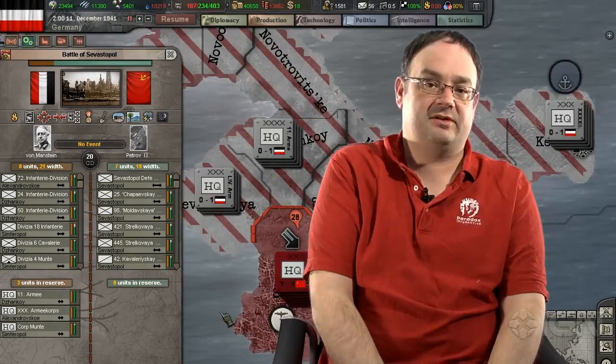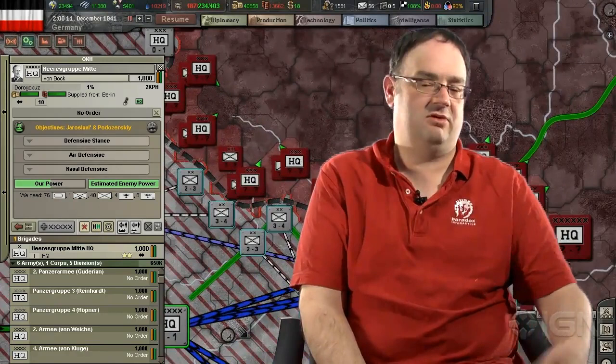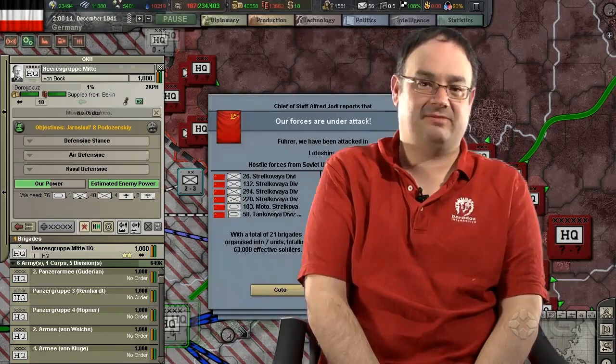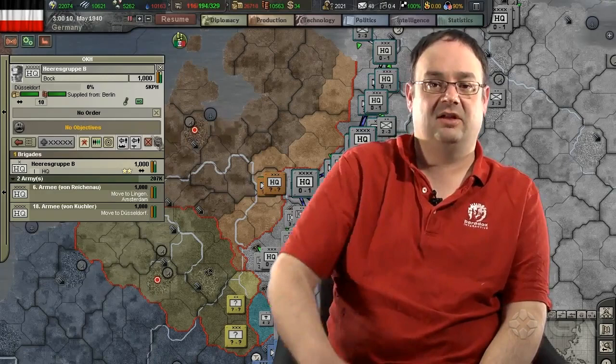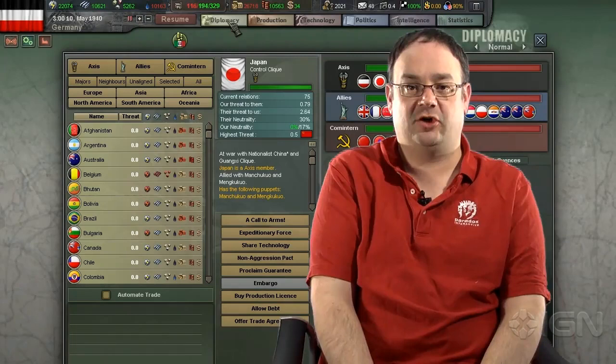We've also got the great ability to go into more ahistoric possibilities. Because not only can you say you want what you historically had, you can also say that Romania should have a bigger slice of the Soviet Union, or perhaps a bit of Yugoslavia. We can have the ability for you to place these markers down and for the Axis war leader to say, sure, you can have your cut. This frees the player to have a more dynamic experience, especially as a minor country.